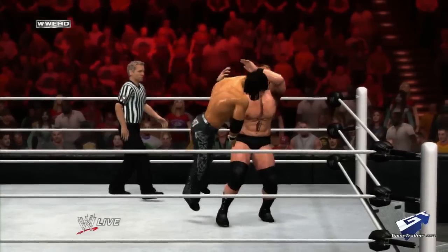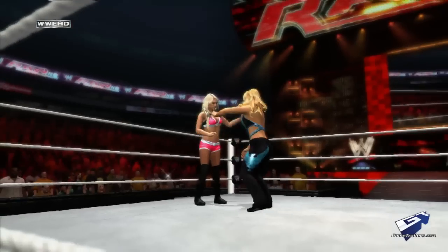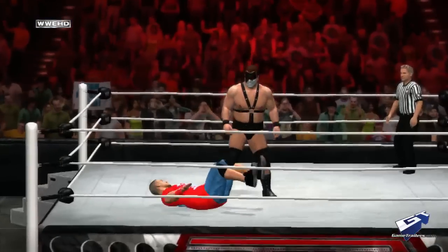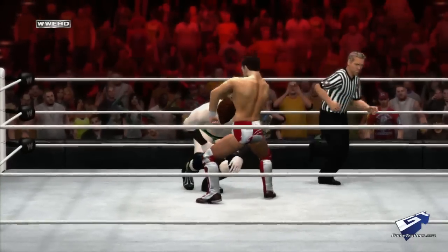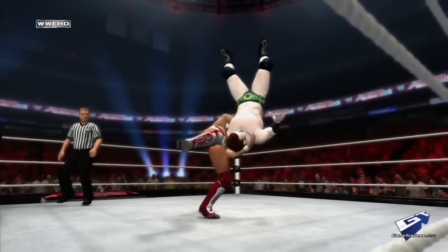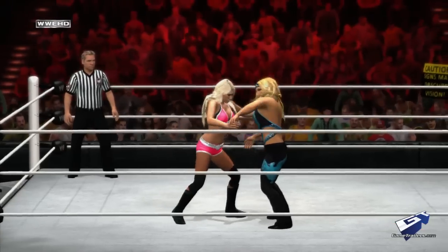Yet the dodgy online play isn't the most concerning aspect about WWE 12 — it's the action in and out of the ring. WWE 12 simplifies certain controls while complicating other moves. Each face button implements a different move, from strikes and finishers to pins and grapples. Once you're in a grapple, you can initiate an attack using the left analog stick or target individual body parts such as the head, arms, and legs. Targeting will cause extra damage on the specific body part, making your opponent slower, groggier after hits, or weaker when in submissions. The offensive controls generally work well.